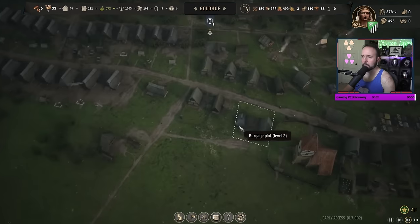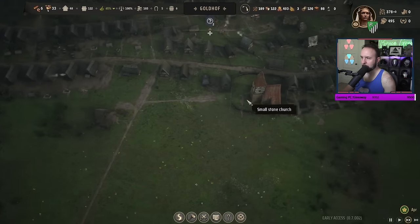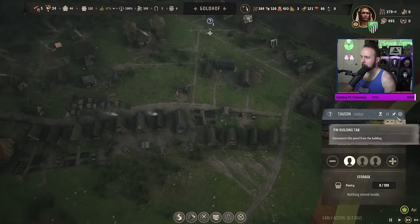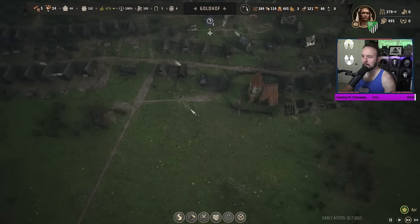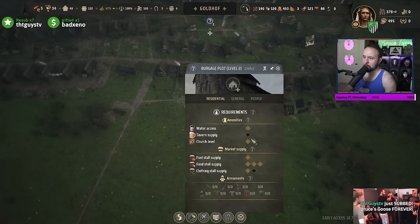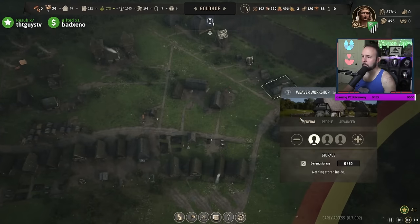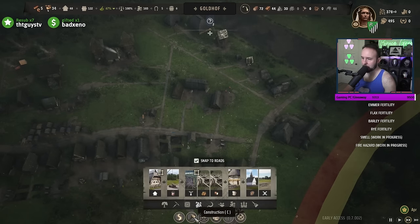How's my other settlement doing? I'm supposed to level this one up to level 3, but I still need barley. I still need motherfucking barley, which is so ridiculous. Let me put one person in the tavern. Barley is killing me - I want to level up these burgages but I need barley because of the tavern. The tavern needs a steady supply of ale, and I also need another clothing stall and the weaver workshop.